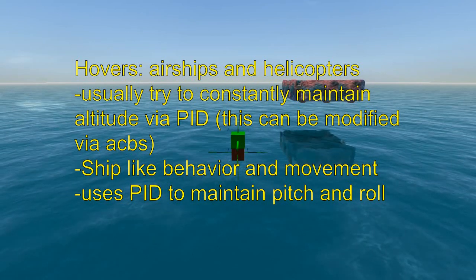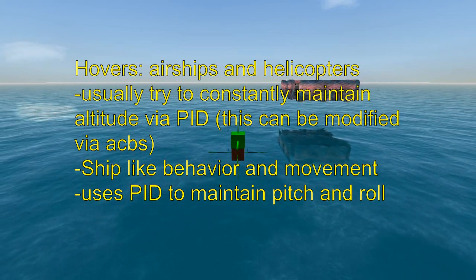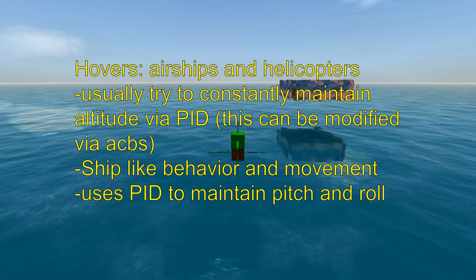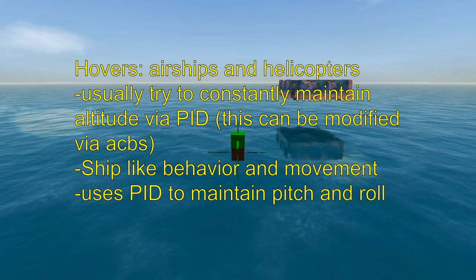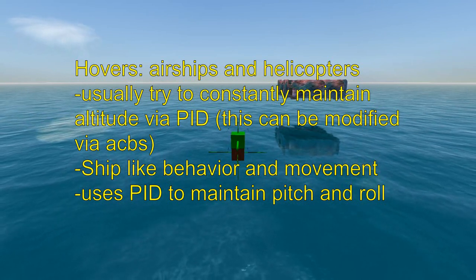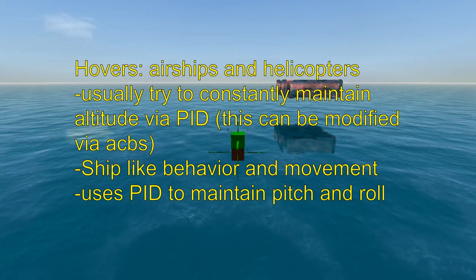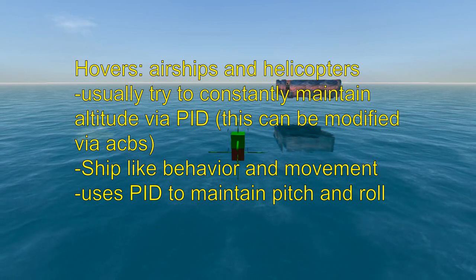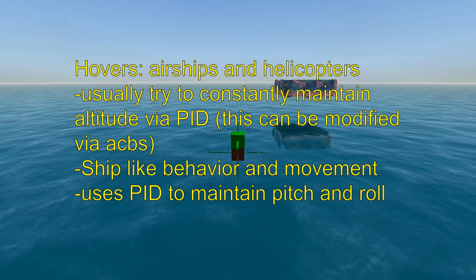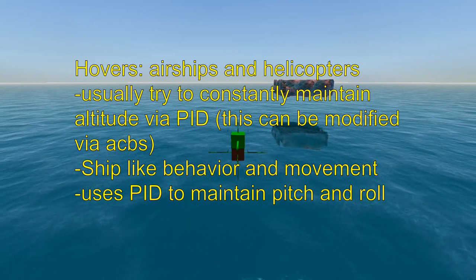The third type is a hover, which is essentially like an airship. It's something very common that you see all over — just about every faction has at least some type of airship. They typically try to maintain a constant altitude and function almost like a ship. You can do some things with a PID to try to make it change altitude, but we'll get into that later.